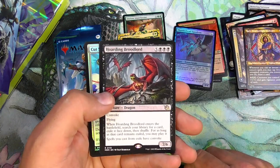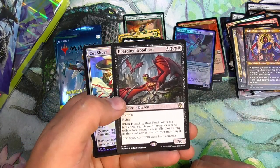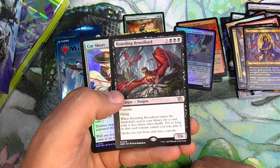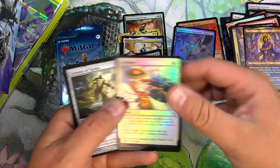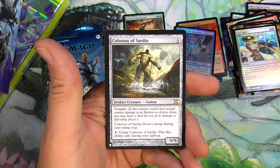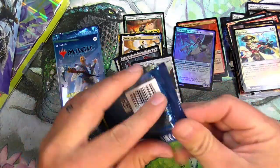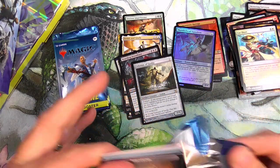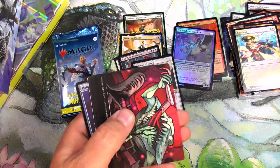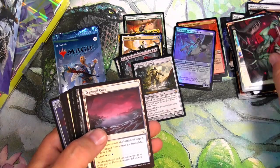We've got Hoarding Broodlord — you can Convoke a giant flying dragon onto the battlefield. If you've got five creatures to tap to make that happen, you're probably already halfway to winning the game already. Colossus of Sardia — that seems like a bulk rare from way back in 10th Edition. Good old list. The list is full of needed reprints — I disagree. Yargle — love it. Glutton of Erbor — yeah, goes in that pile.